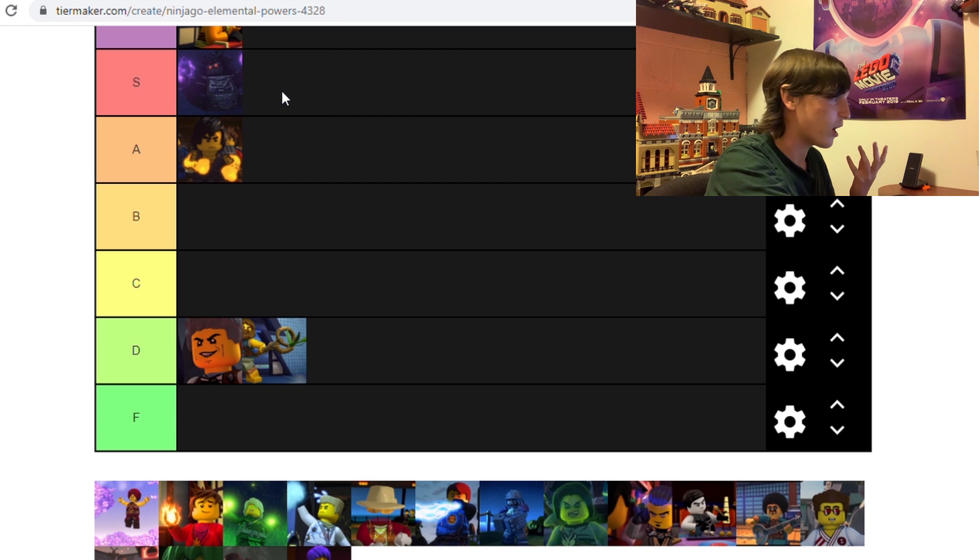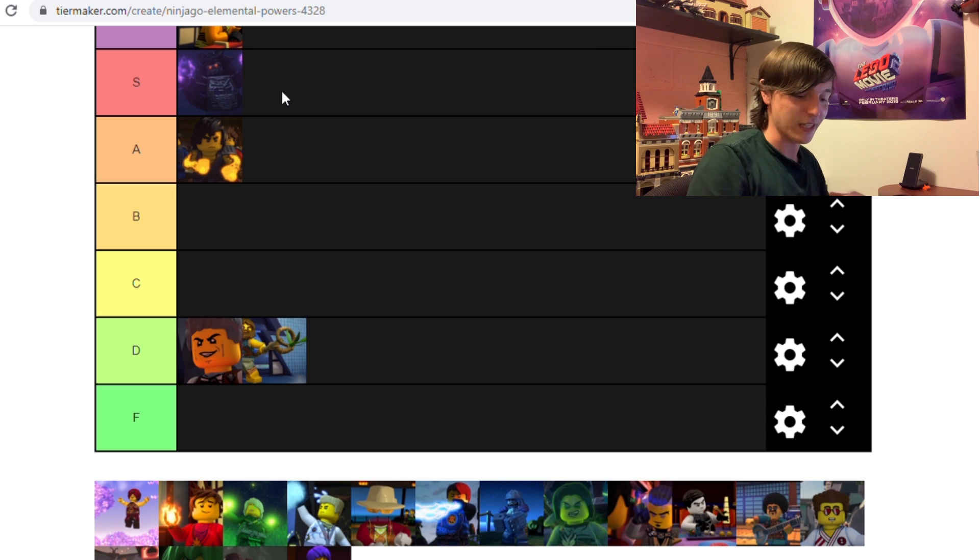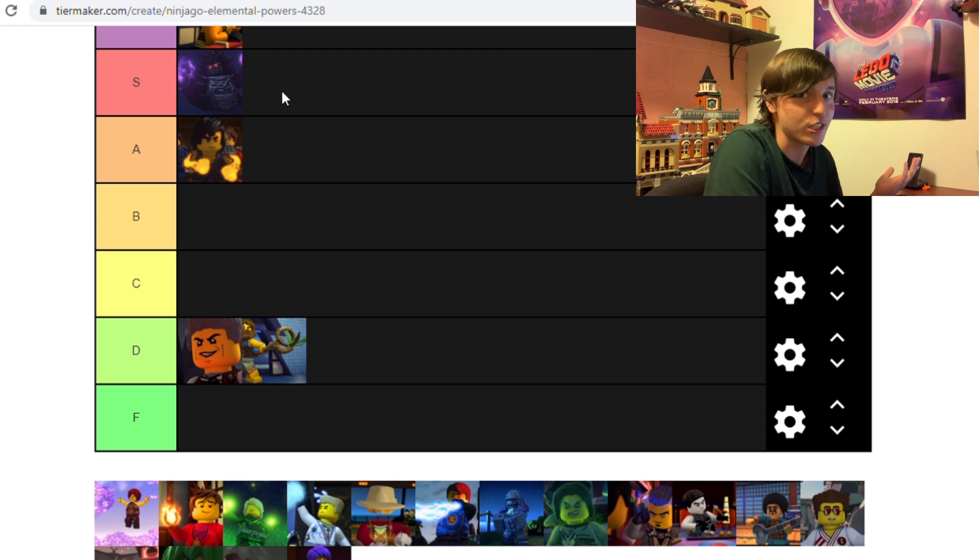Garmadon is S tier. His power — darkness — I can include it on this list because it is an elemental power, but it's essentially a form of magic. He was able to create the Oni Titan and conquer the city, and he has that purple energy which is very similar to Lloyd's. It's just so powerful. If you've seen Hunted, you can see how powerful he was — he was able to take down Lloyd, who, spoiler alert, is also going to be S tier. He can become stronger the more he fights. It's just incredible.